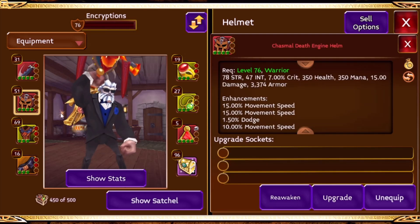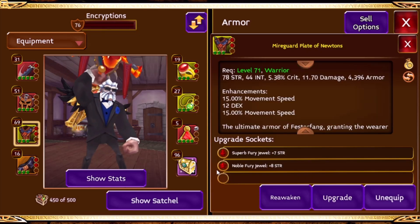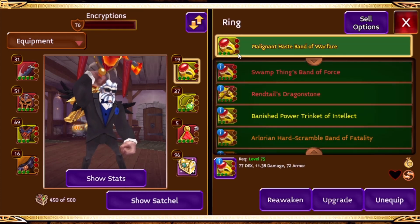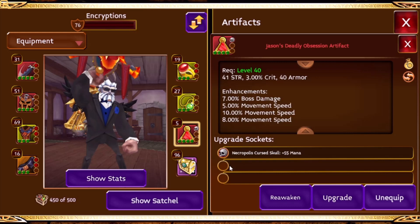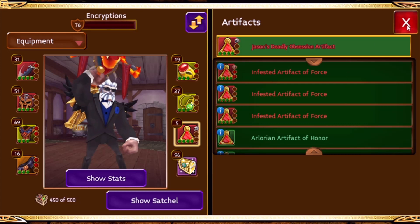So 22% weapon, my helmet is 40%, my vest is going to be 30%, my belt is going to be 30%, my ring is 30%, my pendant is also 30%, and my artifact is 23%. I'm looking for a 30% plus tera blade, and I'm looking for a 40% artifact.